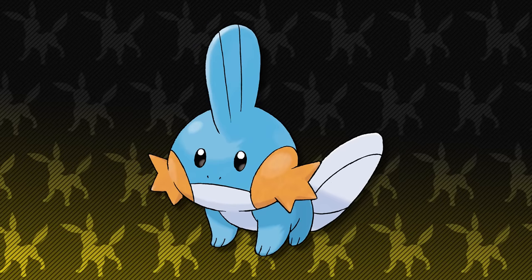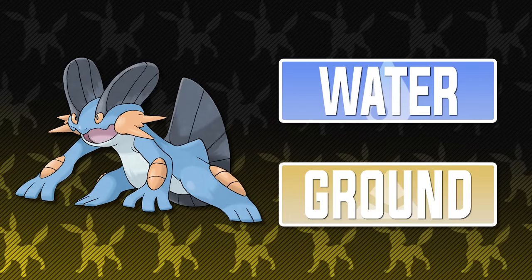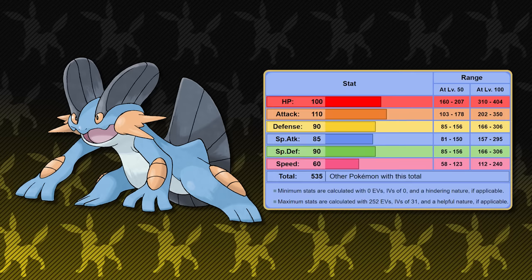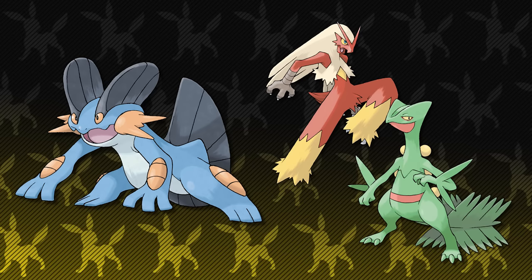Starting off this remastered best team, we have the best starter for Hoenn being Mudkip. The reason Mudkip is better than the other two isn't just because of its balanced stats and move pool — it's mainly due to its great typing of Water and Ground. This dual typing combo is only weak to one type: Grass. The Ground typing helps Swampert so much throughout its journey through Hoenn, covering up so many weaknesses. Swampert not only looks great on paper, it also performs really solidly too.